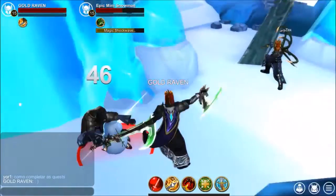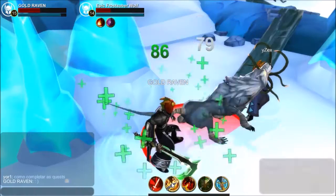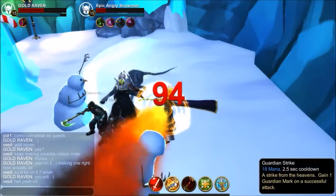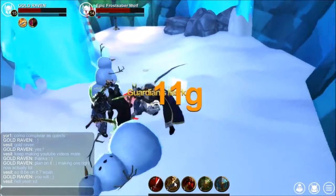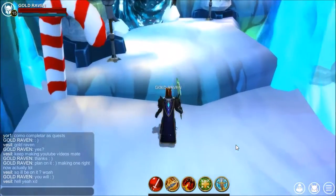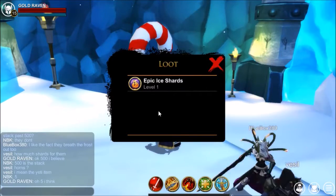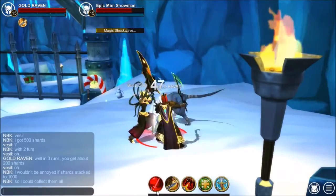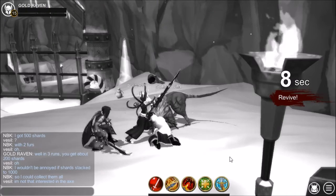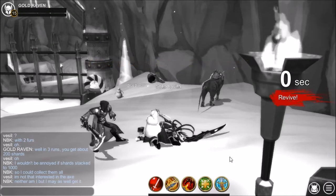When fighting the Epic Snowman, don't get hit by their shockwave because it can drop you really fast. You can use pretty much whatever class you want, but I'm just gonna stick to Guardian because it seems to work for me. The Epic Ice shards only stack to 500. There is an example of why to avoid the Mini Snowman shockwave.